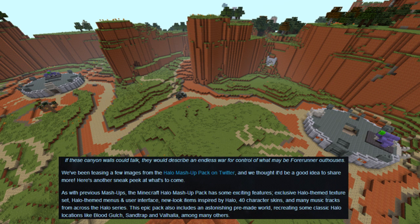They go on to say: 'If these canyon walls could talk, they would describe an endless war for control of what may be forerunner outposts.' We've been testing a few images from the Halo mashup pack on Twitter and thought it'd be a good idea to share more. The Minecraft Halo mashup pack has some exciting features: an exclusive Halo-themed texture set, Halo-themed menus and user interface, new look items inspired by Halo, 40 new character skins, and many music tracks from across the Halo series.